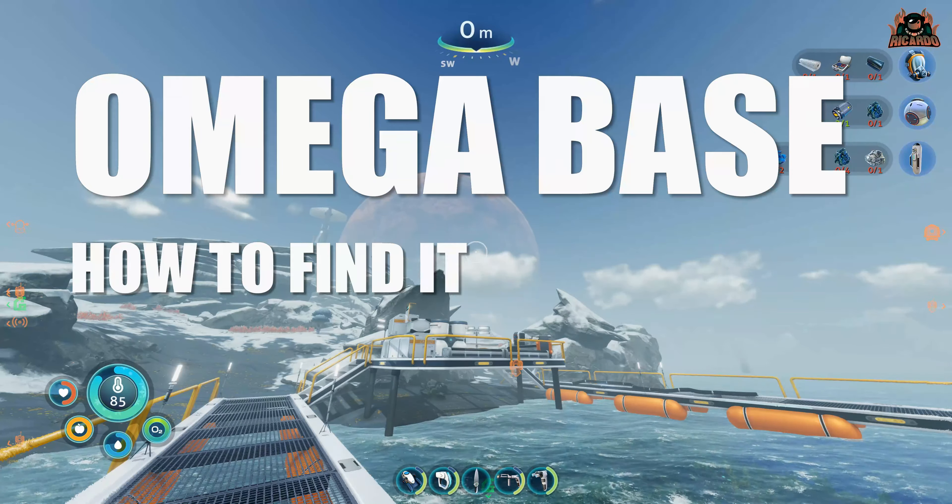It also has the blueprints for swim charge fins. It's a lovely day at Delta Station dock, where I start off for most of my videos on how to get to places. From Delta Station dock, we're gonna get in our sea truck - or whatever form of transport you want - and head southeast following the heading on screen.